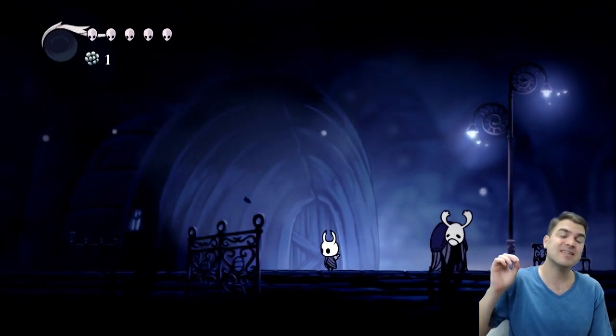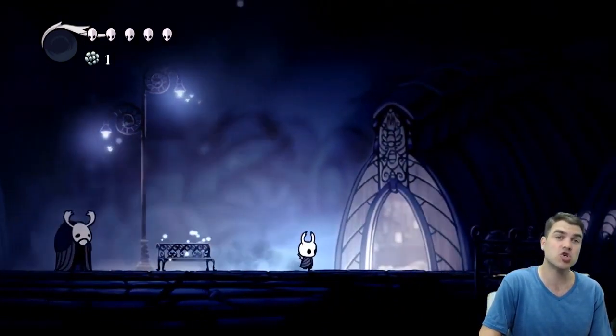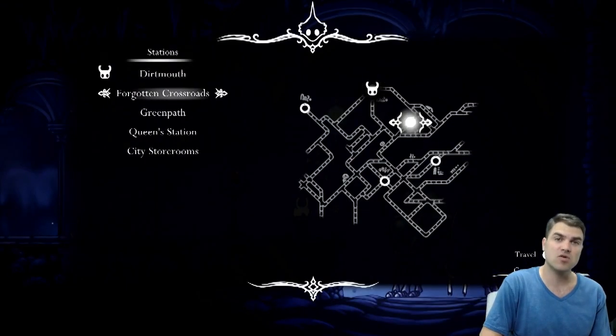We have to go find him by defeating a mini boss called Gruz. So the first thing we're going to do is head over to the train station right here at the Forgotten Crossroads.